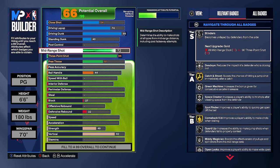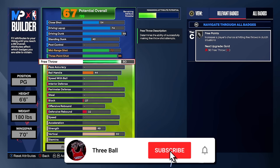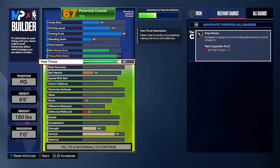For your free throw, you guys can choose whatever you want. If you want to go high 90s, you can. If you don't want to touch it, you don't have to. I usually play Rec and Pro-Am, so I put mine at an 80. I don't go higher than 80 because it feels overkill. But if you don't want to miss free throws at all, go ahead and go 90-plus free throw if you play Pro-Am. Personally, I just keep mine at a smooth 80. That is it for our shooting stats.